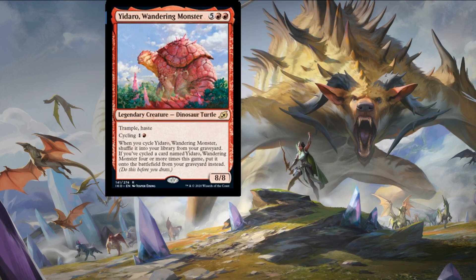Yidaro Wandering Monster — five colorless and two mountains for an eight-eight dinosaur turtle with trample and haste — which has cycling for one colorless and one mountain. When you cycle Yidaro Wandering Monster, shuffle it into your library from your graveyard. If you've cycled a card named Yidaro Wandering Monster four more times, put it onto the battlefield from your graveyard instead. This card has haste with trample — a scary combination — and if you manage to run four of these and cycle four of them, just put it onto the battlefield. Enough said. Nice alternative artwork on it as well.